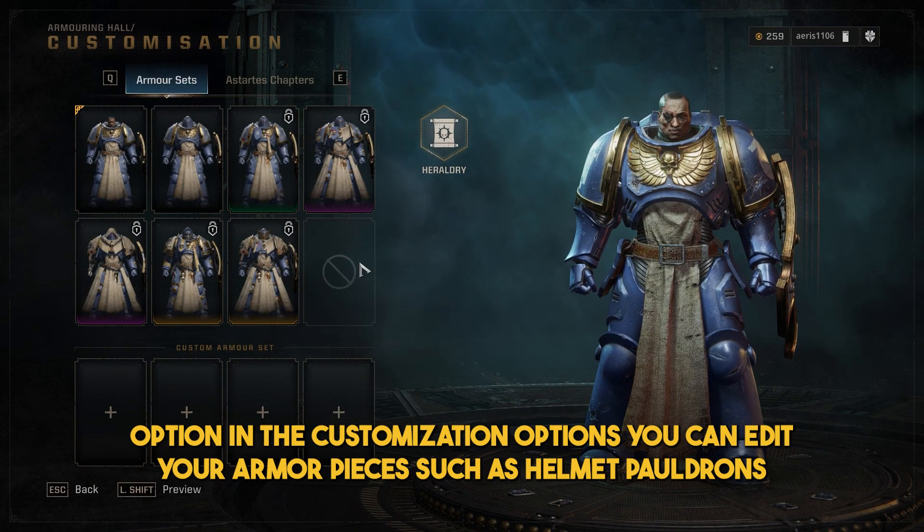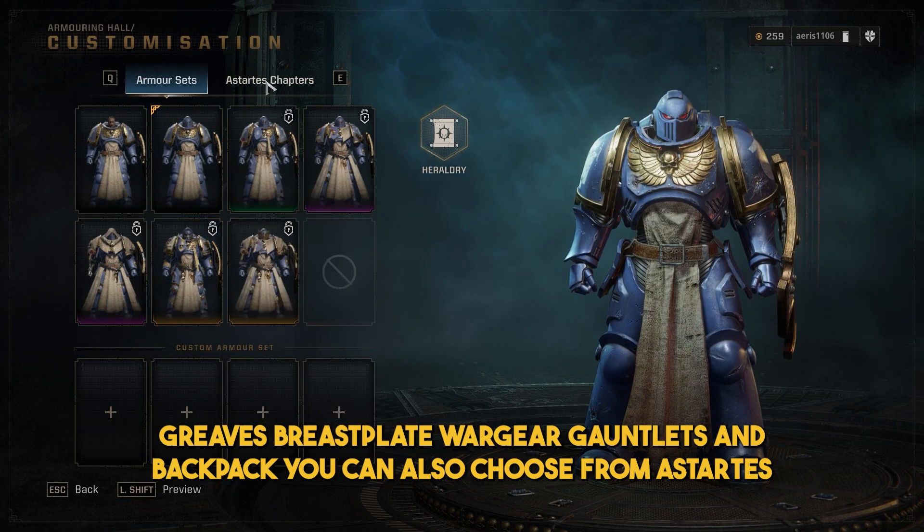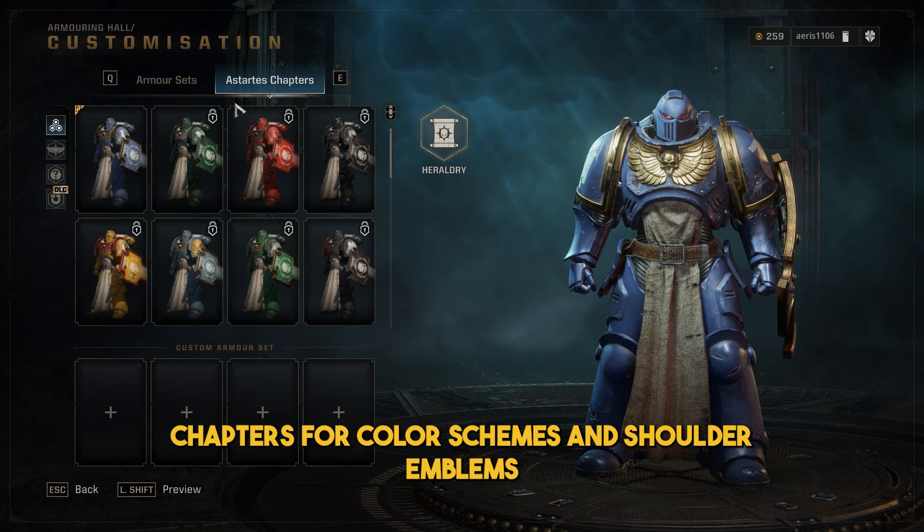In the customisation options, you can edit your armour pieces such as Helmet, Pauldrons, Greaves, Breastplate, Wargear, Gauntlets and Backpack. You can also choose from Astarte's Chapters for colour schemes and shoulder emblems.